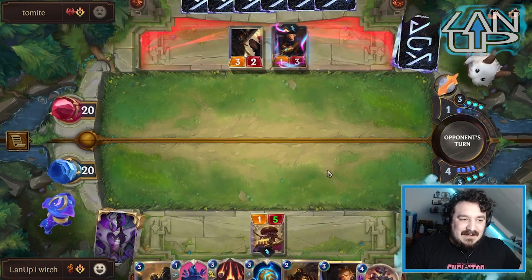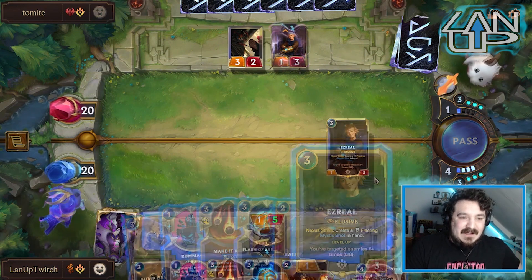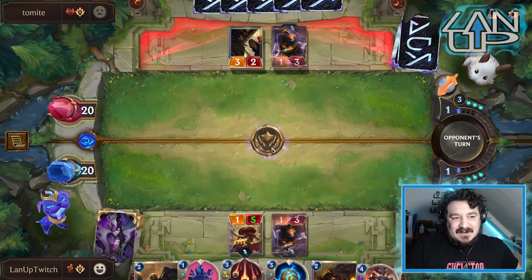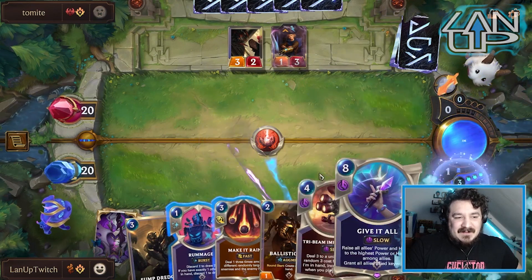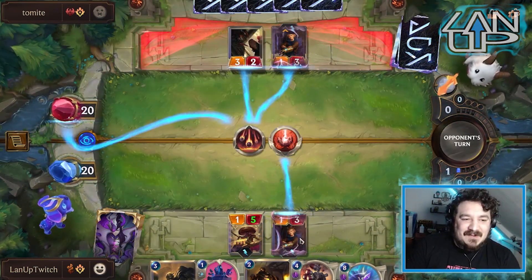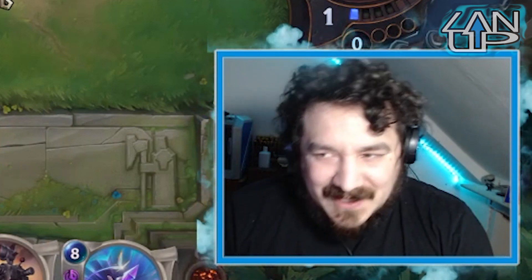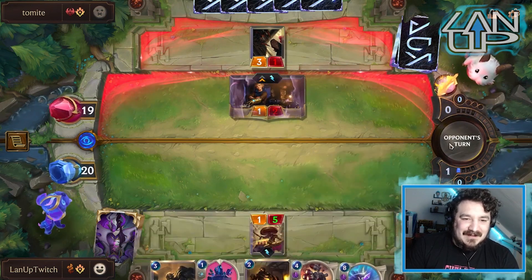We can play Ezreal as a counter, but they could have Thermal which is a problem. We're leveling this Tribe Beam - we can go into Flash of Brilliance. He probably has Thermal or something, so we throw in Make it Rain. That at least gives him two targets. We're not going to kill Ezreal but we're giving him targets - I can live with that. We should probably consider running a few copies of Thermal in this deck.